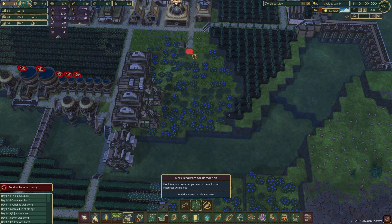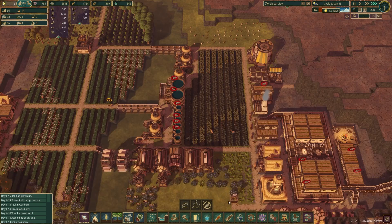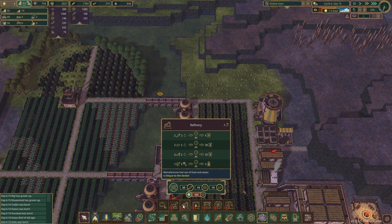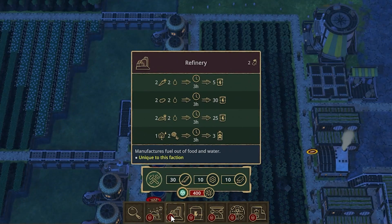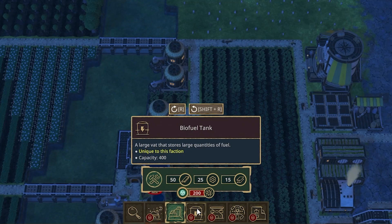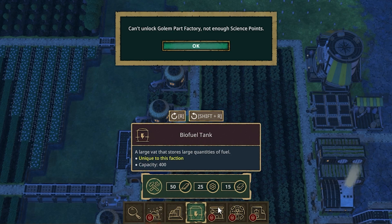I could build the smelter right here and just bulldoze all the flowers. That sounds like much more fun — goodbye flowers! You served your worth but we have 1,287 of you and I don't need you anymore. There's one more thing we need under the science tree: we're going to have to get a refinery rolling up. The refinery turns food into biofuel, so let's unlock that. And if we're going to do that, we have to have a tank — so we'll unlock that as well.